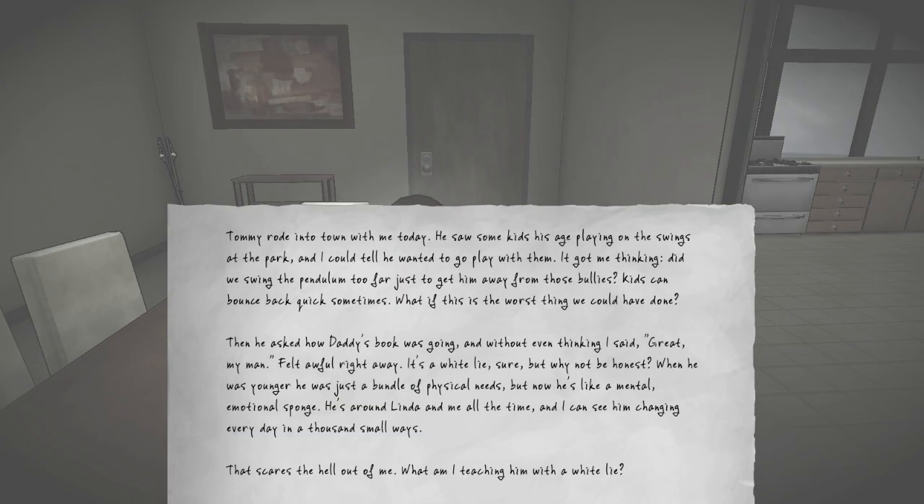Tommy rode into town with me today. He saw some kids his age playing on the swings at the park and I could tell he wanted to go play with them. It got me thinking — did we swing the pendulum too far just to get him away from those bullies? Kids can bounce back quick sometimes. What if this is the worst thing we could have done? Then he asked how daddy's book was going and without even thinking I said 'great my man.' Felt awful right away. It's a white lie sure, but why not be honest? When he was younger he was just a bundle of physical needs, but now he's like a mental emotional sponge. He's around Linda and me all the time and I can see him changing every day in a thousand small ways. That scares the hell out of me. What am I teaching him with a white lie? So that's about his son, and he feels bad for lying to him.